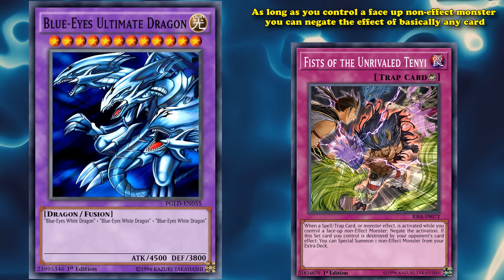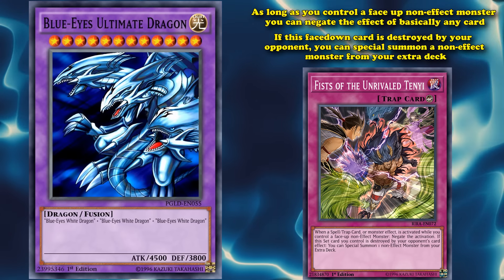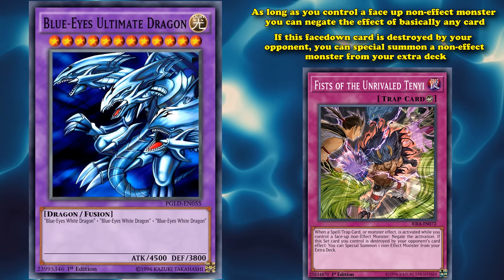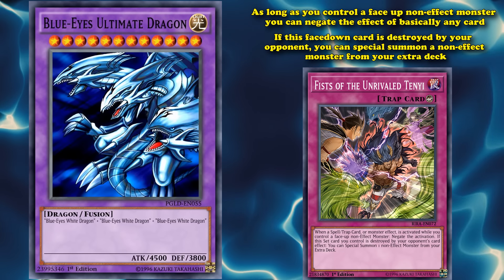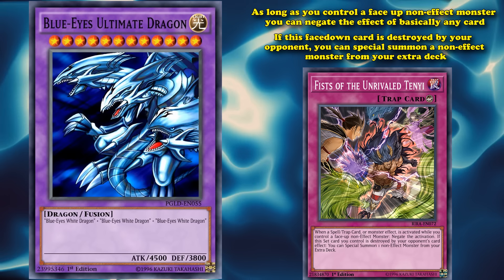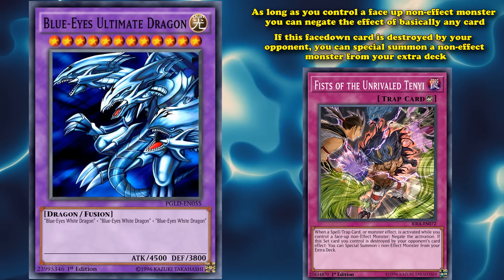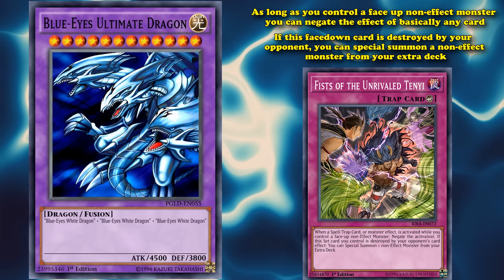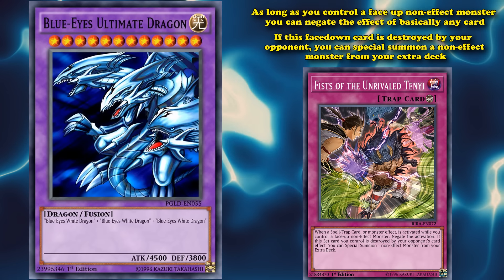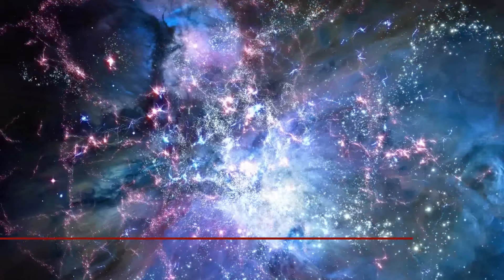And it also has an additional effect, where if this face-down card is destroyed by your opponent, you can special summon a non-effect monster from your extra deck. And since Blue-Eyes Ultimate Dragon is the strongest non-effect monster that can go in the extra deck, it's the best target for Fists of the Unrivaled Tenyi. Although, that doesn't mean all Tenyi decks play Blue-Eyes Ultimate Dragon — it's just a really good option to bring out, as getting a free 4,500 attack beat stick is not half bad, especially when it's immune to monster effects with the Tenyi field spell card out as well.